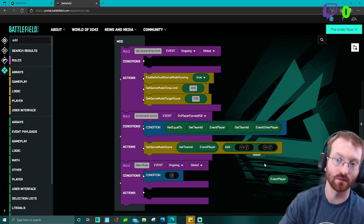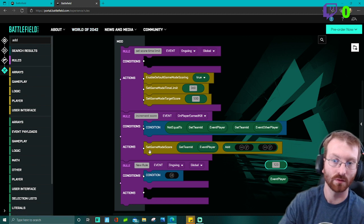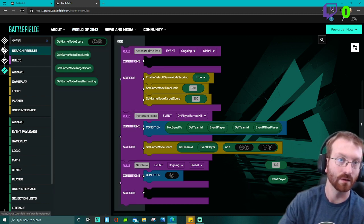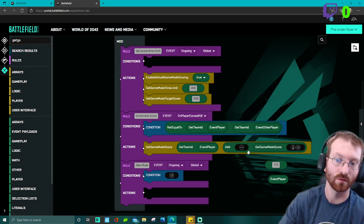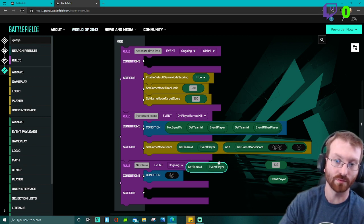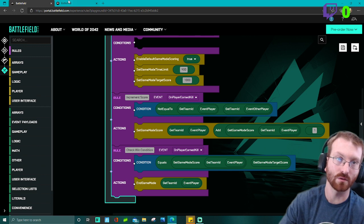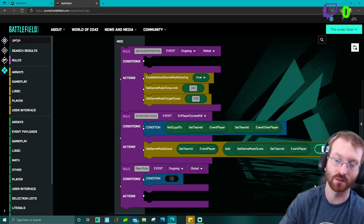Notice the 1, 2, 3 — that's where those numbers come in. We need to tell the game to add a point. Come over and use 'add' — this is a mathematical event that adds the point the player collects from killing the other player. Get the game mode score — make sure it goes to the first block — then get the team ID and the event player. Delete the extra block, and set the number to 1. We only want the player to get one point for each kill.